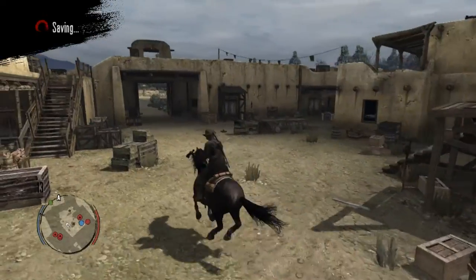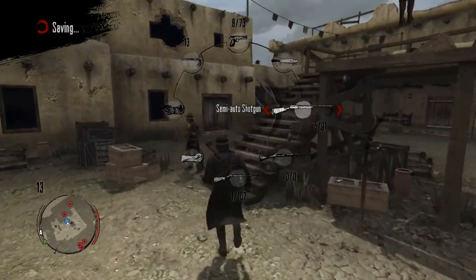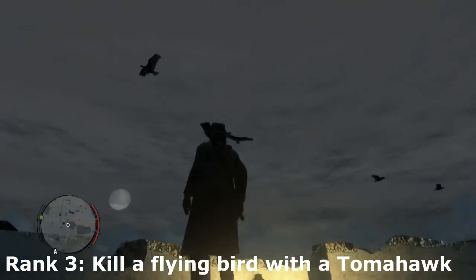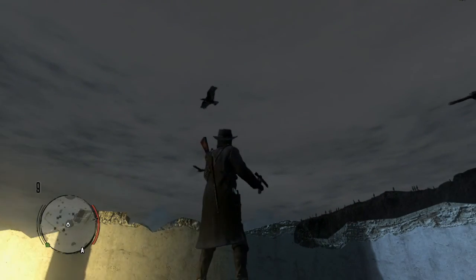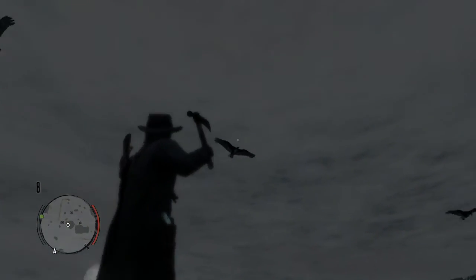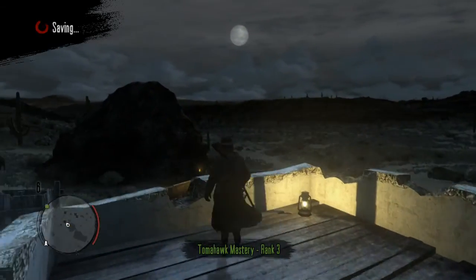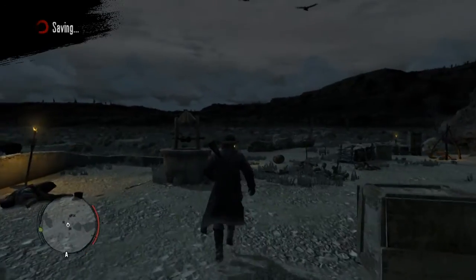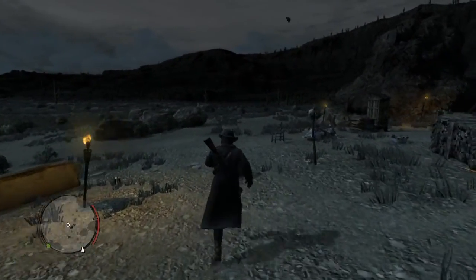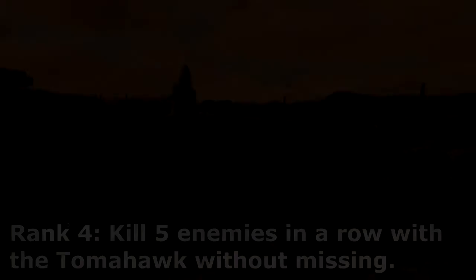For these challenges, you only have to get to Rank 5 to master them — not Rank 10 like the other ones. Keep that in mind. Rank 3 is probably the hardest: kill a flying bird with a Tomahawk. I'd honestly suggest clearing out Two Crows gang hideout, and as soon as you clear it, vultures fly around — get on top of Two Crows and chuck it. It's really hard and you cannot use Deadeye on this one. That's the easiest way you can do it.